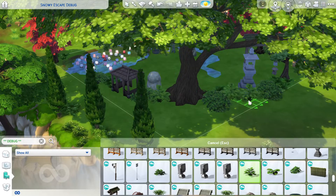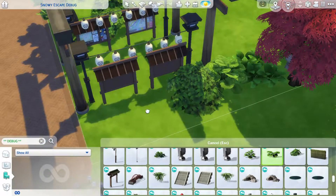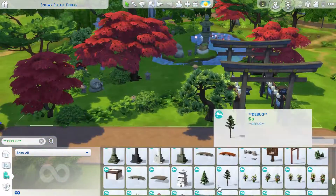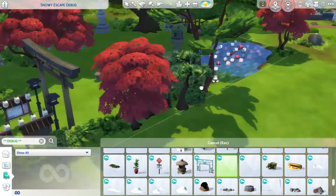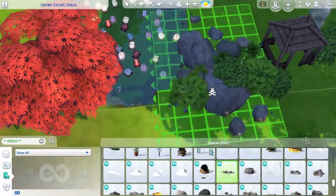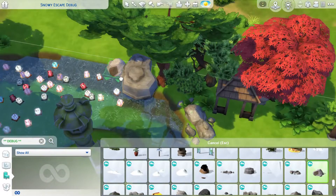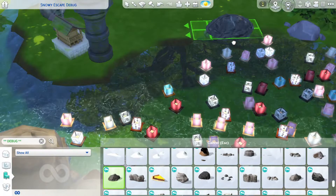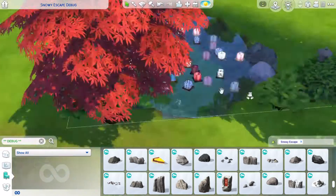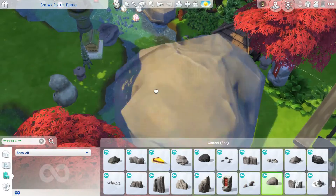As you can see, I'm doing some more landscaping — putting down bushes, using the different ones we have access to in the debug catalog, and just lining the park area so it's obvious where it is and where you're supposed to go. Another thing I added later is rocks. I always think they make a lot of sense near water; it just makes it look a little more natural.